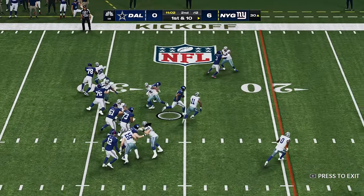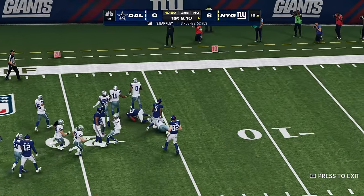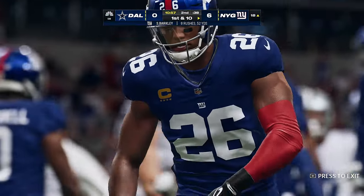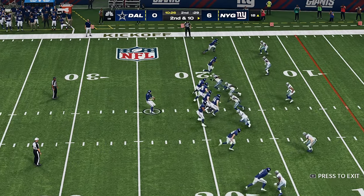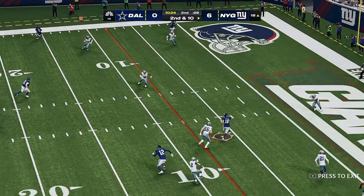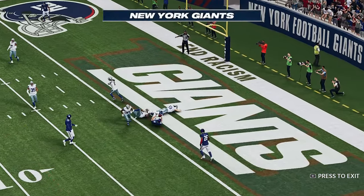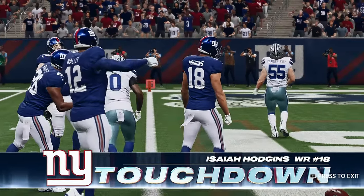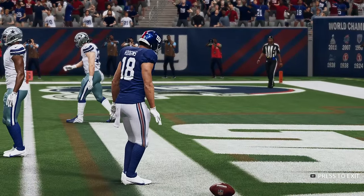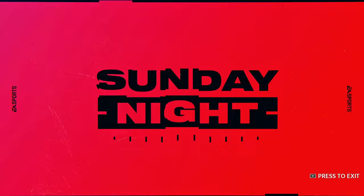Up the middle with Barkley — powerful running and inside the tray before he's brought down, 52 yards rushing. Jones throws once more on second and ten. Touchdown! Isaiah Hodgins with an 18-yard touchdown, and the Giants add six to their lead.